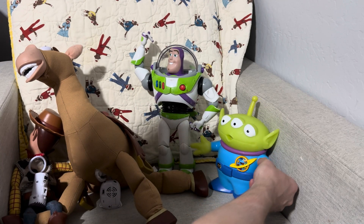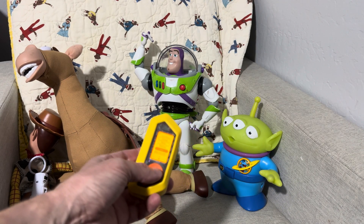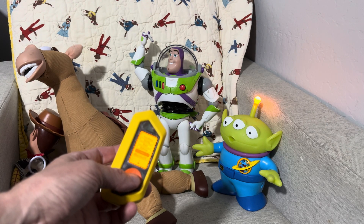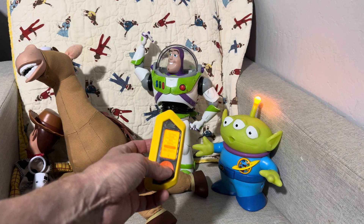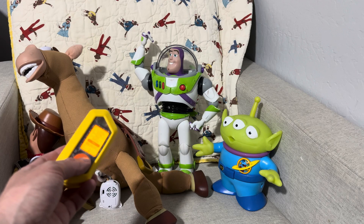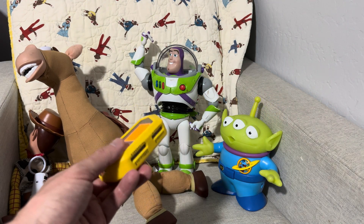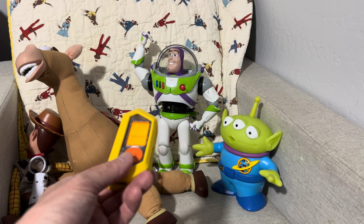Now we'll do Alien. Going to the Alien command. The Claw is our master. Claw chooses who will go and who will stay. The mystic portal awaits. The Claw. I have the children. Hooray! So that's the Alien. And if I hold the button down: I have the Claw. I have the Claw. I have the Claw.